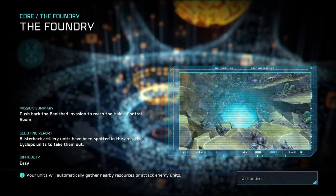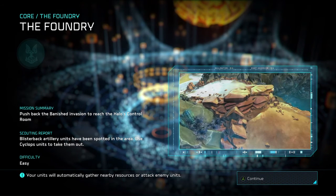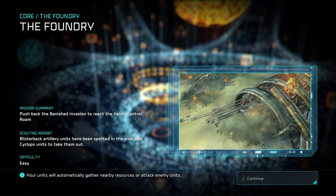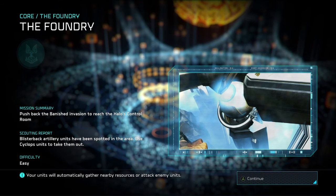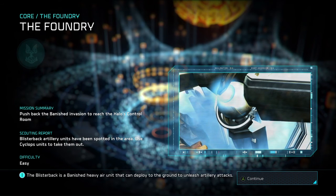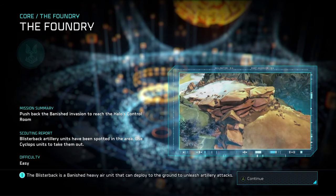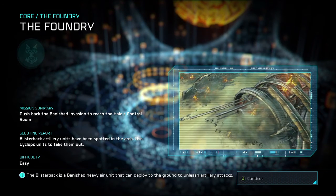What's going on everybody, Doc from Average Gamer Guys back yet again with a little bit more Halo Wars 2 campaign action today. We're talking Mission 10, The Foundry. We're getting close, I'm getting excited. This mission is actually quite fun - it's a little bit of a change of pace from the last two missions. We've been doing a little bit more defense, but this time we kind of go on the offense, so it's pretty neat.